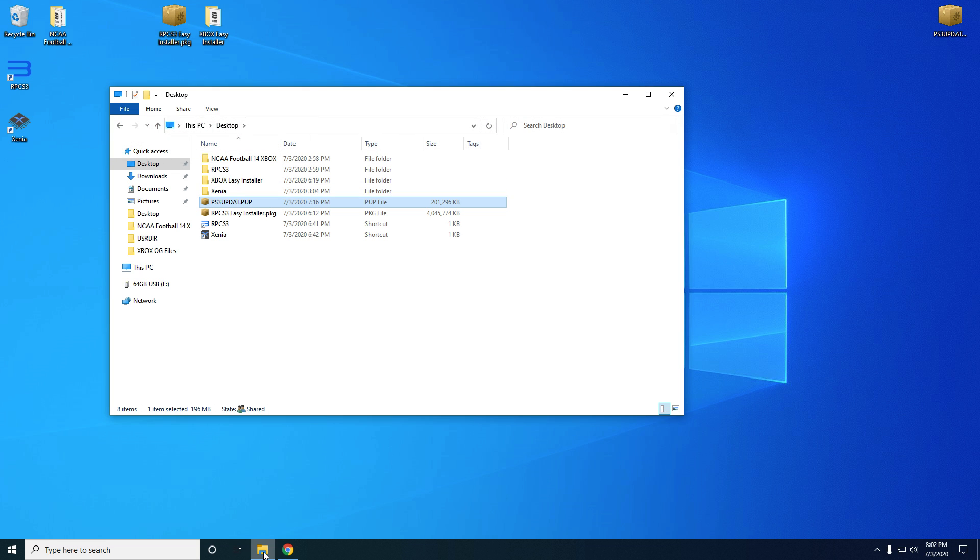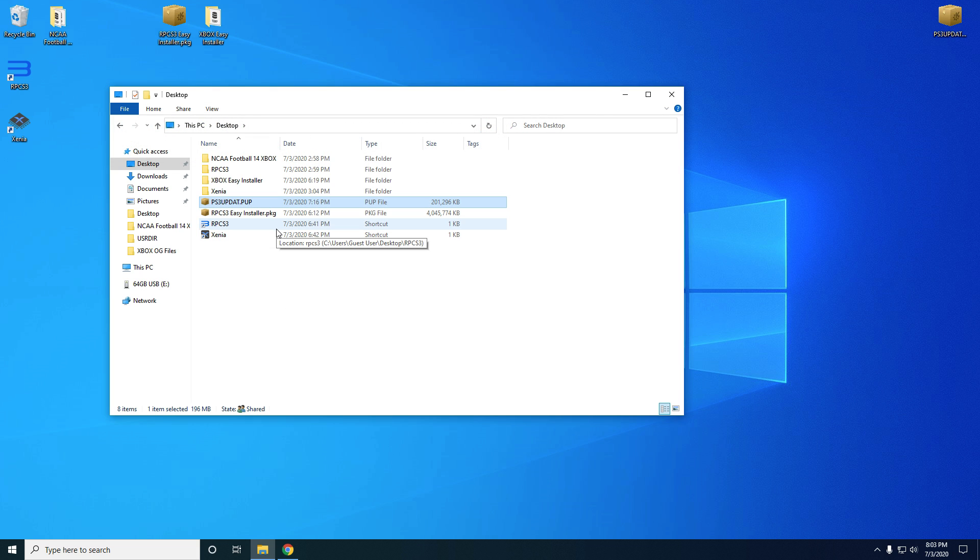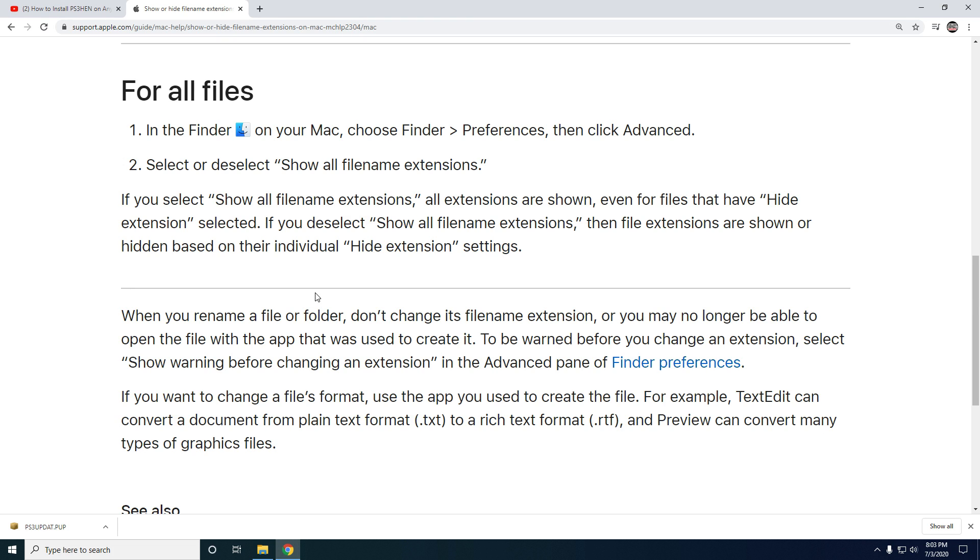What you want to do is open up your file explorer on Windows, click on View, and make sure the 'File name extensions' box is checked. You'll then see our easy installer is a .pkg file and you can see that file extension. If you're on a Mac, these are the instructions from the Apple support page on how to enable file extensions on macOS — it shouldn't be hard to enable at all.